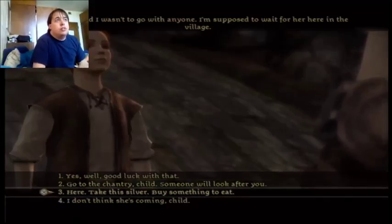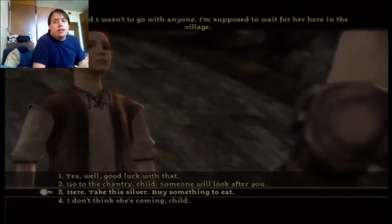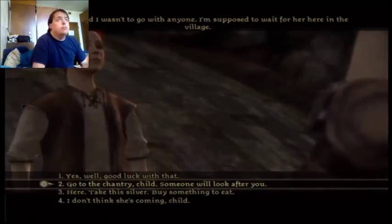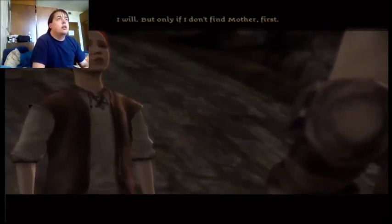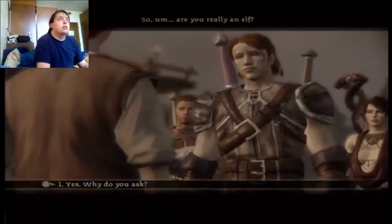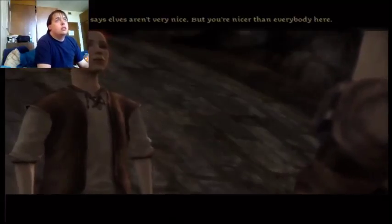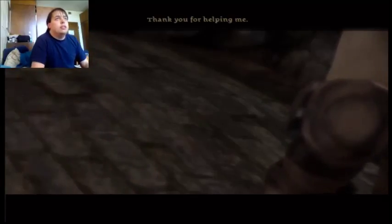If you give him the silver, apparently he wants to become a beggar if you do that — but if you send him to the Chantry, he becomes an orphan, so you can't know which one you really want to do. I used to always do the silver one, and then my sister told me why that was a bad thing, so I wanted to do the Chantry one instead. The kid said he would only go if he doesn't find his mother first. He also asked if I was really an elf. Barbara says elves aren't very nice, but he said I'm nicer than everybody here. That was nice.